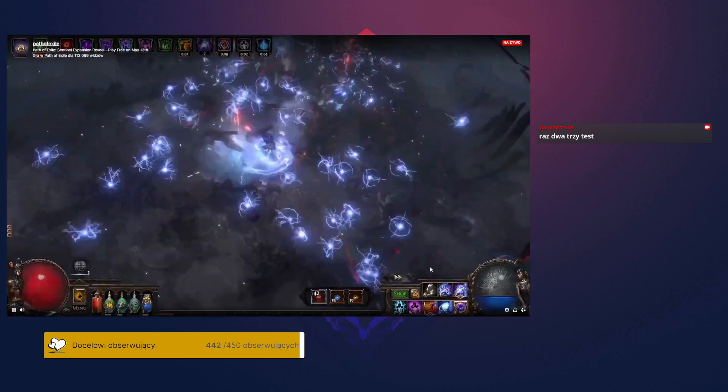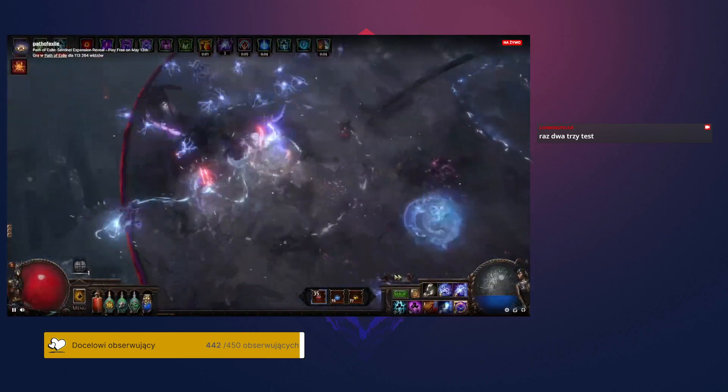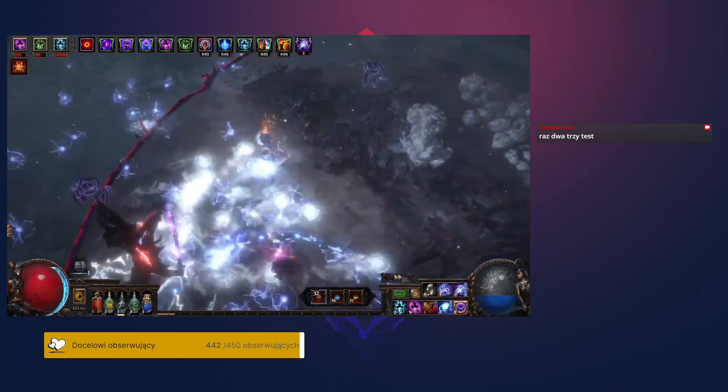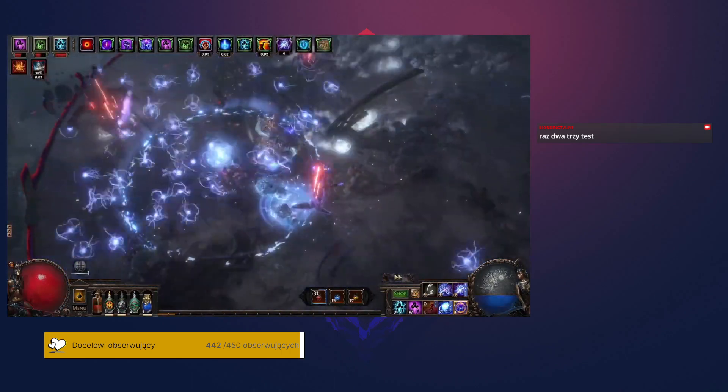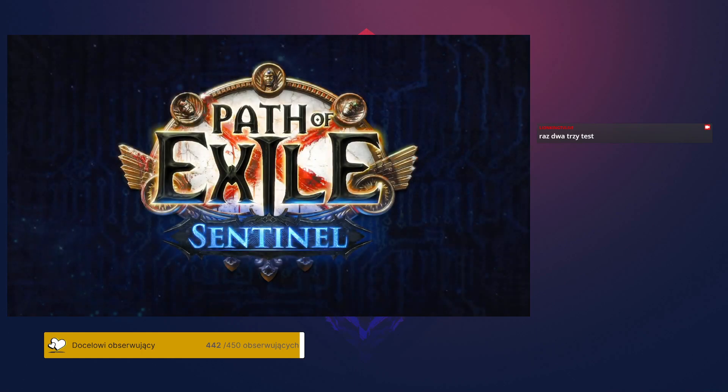There are only a few specific areas that Sentinels can't be deployed in, mostly for technical reasons — those are unique maps, pinnacle Atlas bosses, and the Simulacrum. So that's Sentinel in a nutshell. It's a combat league that gives you heaps of control over the exact risk and reward you encounter. It stacks with other combat-enhancing league mechanics, juices your endgame bosses, lets you play with temporary headhunters, and might even let a few players assemble some pretty insane rare items if they're lucky.